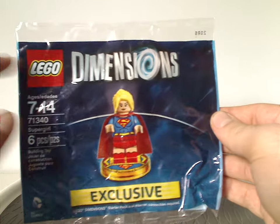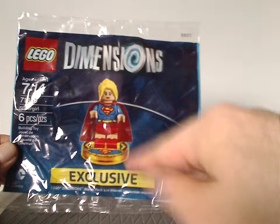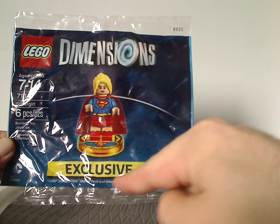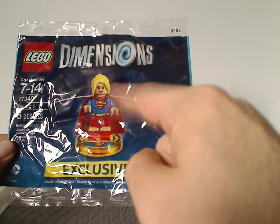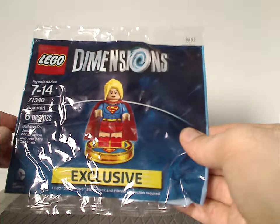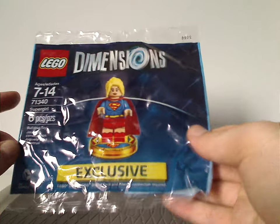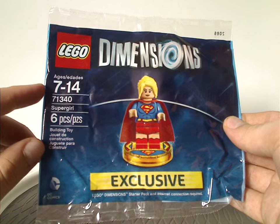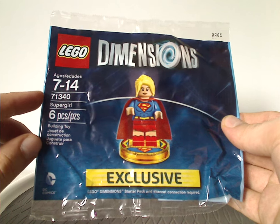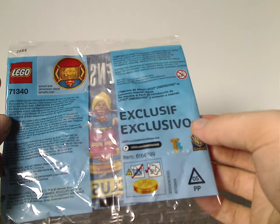As for the Polybag part of the Supergirl one, we have the logos there and also the minifig included with it, saying exclusive to that. Whereas for the Green Arrow one, that did say limited edition, which was exclusive to the updated version of the PS4 starter pack. But you can also get it separately off Bricklink by now, which is how I was able to get this, and it's also available through Mercari and stuff nowadays. The age group is 7 to 14, set number 71340, has six pieces, and the actual size of the toy tag is shown there — don't wash the toy tag — and the TT Games logo.